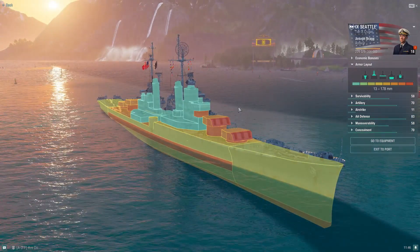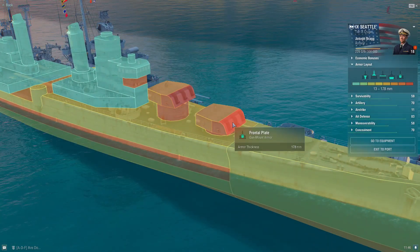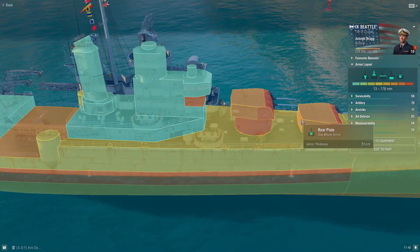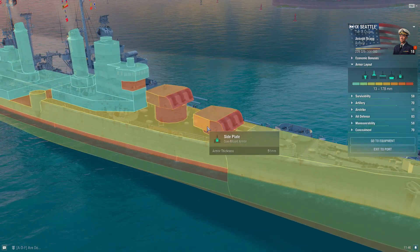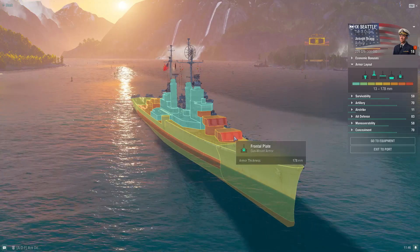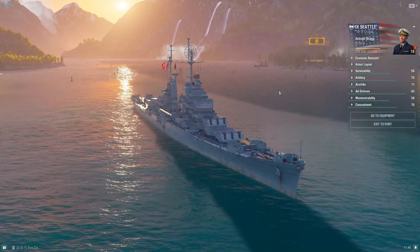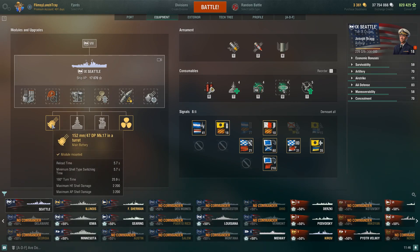The turrets have 8mm on the front, 102mm transitioning to 51mm, and 51mm on the back and top. These turrets can easily get knocked out — even a Buffalo or Baltimore can use AP to take out your main battery guns, so you have to be mindful of that. You really have to try to chill out the first part of the battle, utilizing islands and being patient as much as possible.